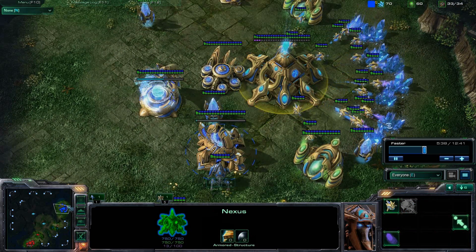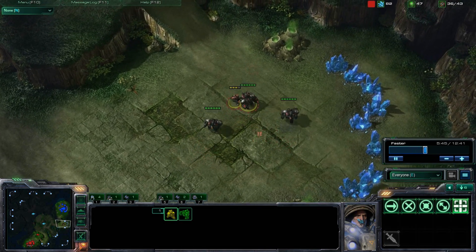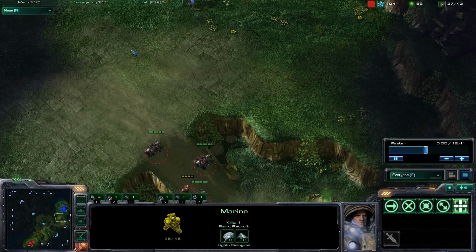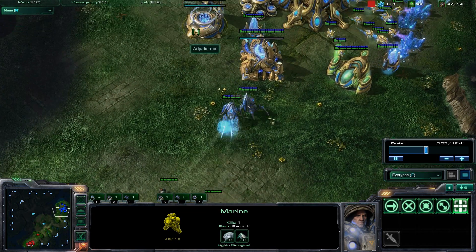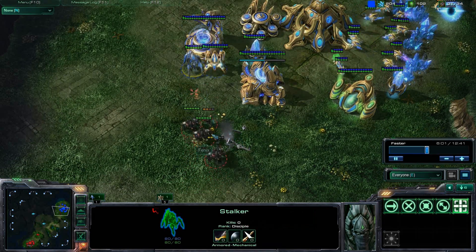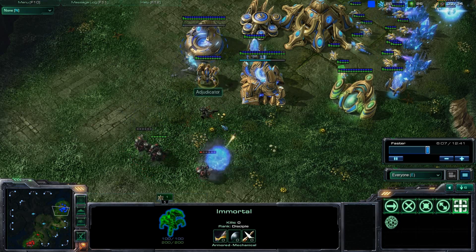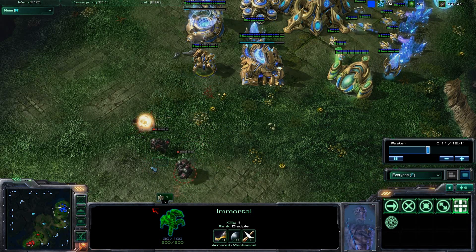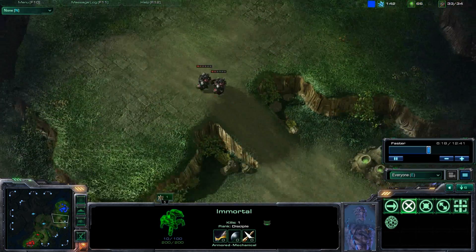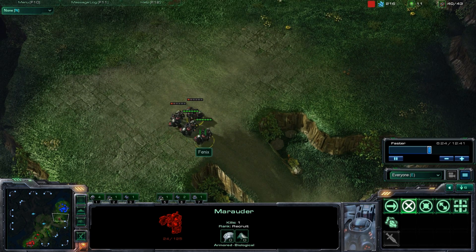My opponent is pushing very early — a difficult, scary push. He's aligning his marauder so the marine doesn't take damage, dealing damage while staying safe. My immortal isn't even out yet and my stalker goes down almost immediately. The marauder in the back is kiting back and forth perfectly. My immortal finally comes out but he just keeps moving back and forth — perfect micro. I've almost lost all my shields.